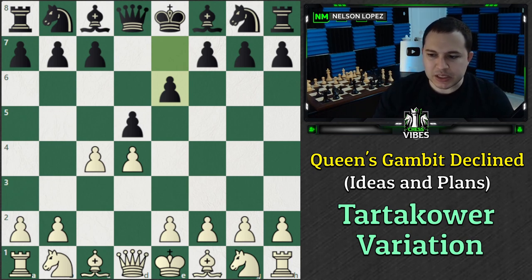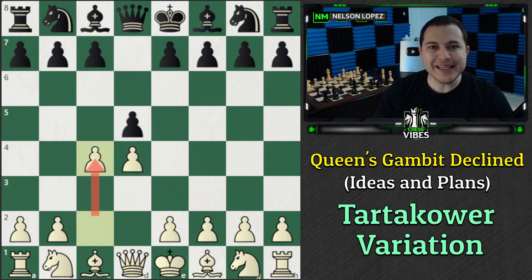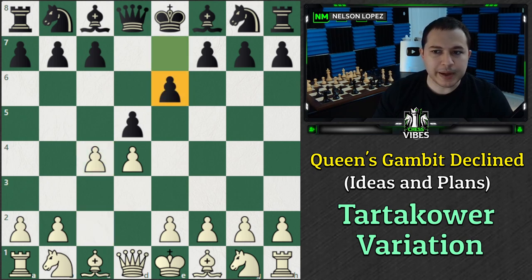Queen's Gambit Declined - let's back up and make sure we're all on the same page. When you play D4, D5 is one of the most common responses. C4 is the Queen's Gambit, and Black primarily has three main responses: they can accept the Gambit (Queen's Gambit Accepted), they can decline the Gambit (Queen's Gambit Declined) - they declined to take the pawn, it makes sense - or they can play what's called the Slav, C6. In this video, we're talking specifically about the Queen's Gambit Declined.